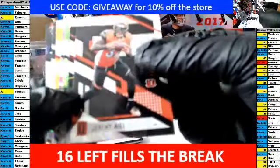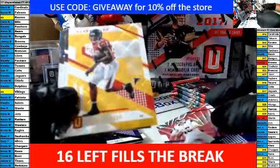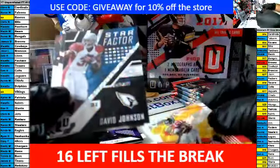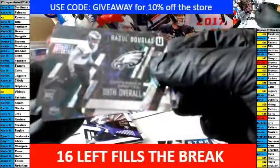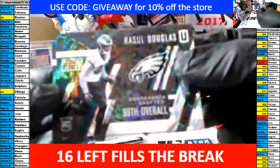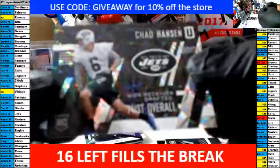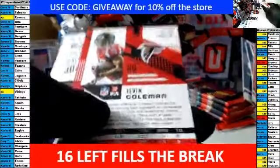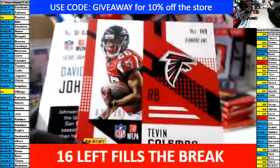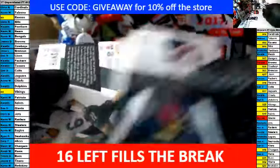Alright here we go. David Johnson Star Fractor. We got a Douglas rookie for the Eagles and a Chad Henson rookie for the Jets. The Coleman is out of 199 for the Falcons. And that is it out of that one.